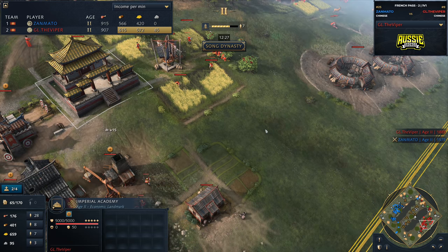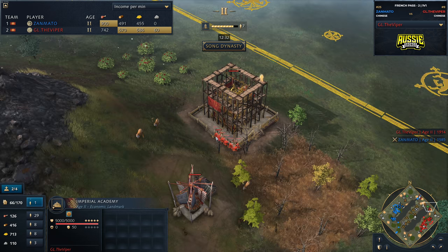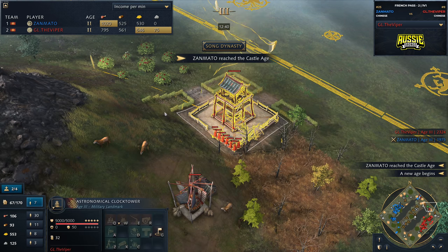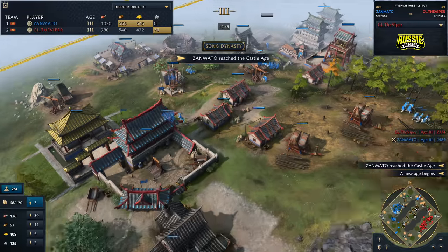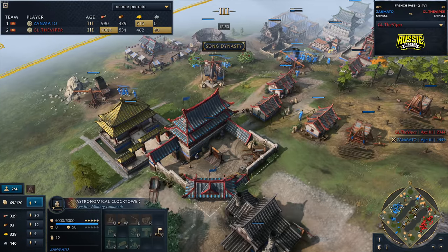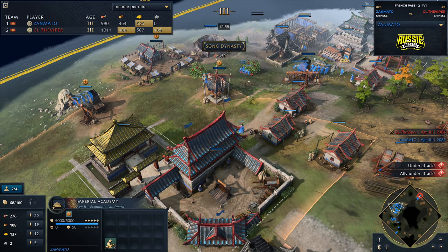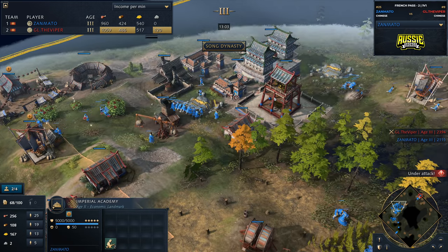Viper for the most part has kept the majority of his buildings around the Imperial Academy, really thinking about the placement. Typically you do see players going for buildings in the area of effect of the Imperial Academy, but Viper is saying — you know what, it's going up here, right to the north. This is dangerous, but at the same time it's very strong because both players are actually hitting up to the next age at the exact same time. You can actually tell the difference in base building between these players — Zanmato has only got three buildings in the effect compared to Viper, who is doing very well with his Chinese base building.